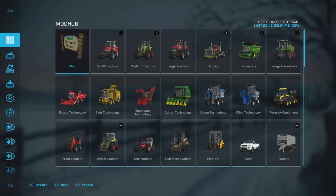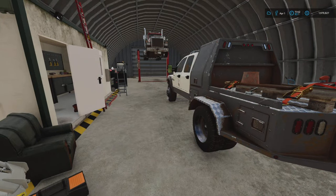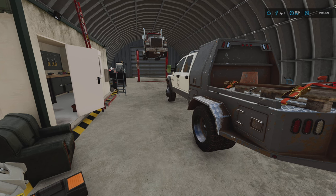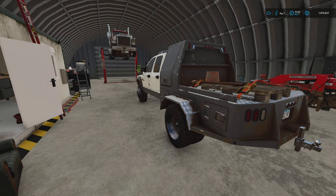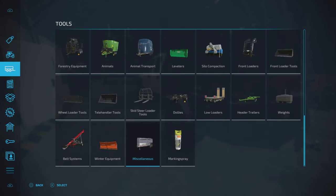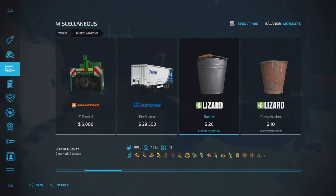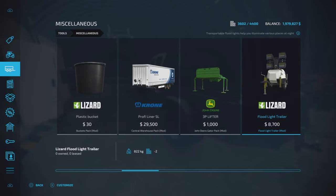All right, so back to the farm and let's continue on. Now that we know which mods we have and have them loaded into the game, how do we use them? The shovel, the pallet, and bucket are all going to be through the store. Go up to tools, then go to miscellaneous — that is where we'll have our bucket and our shovels.